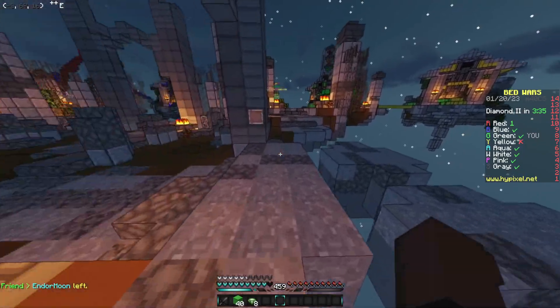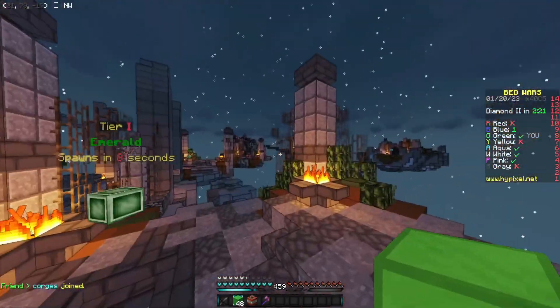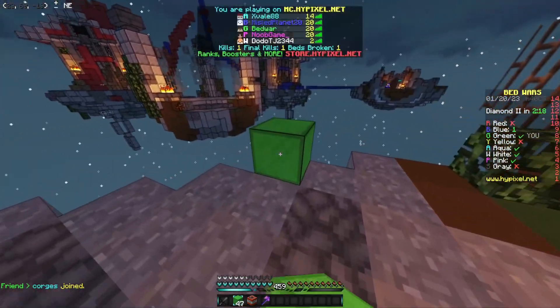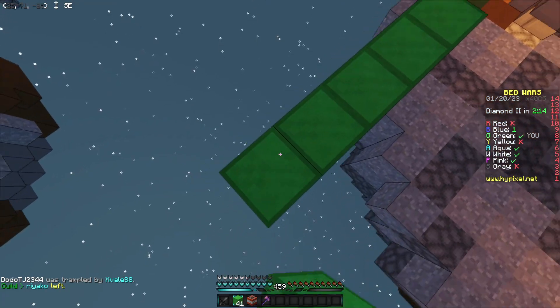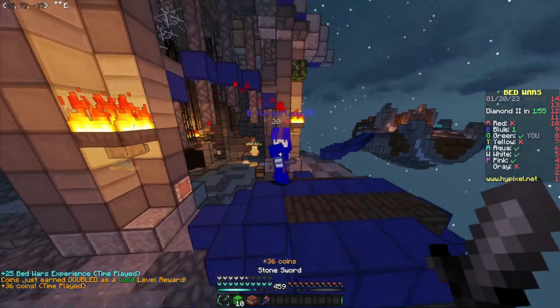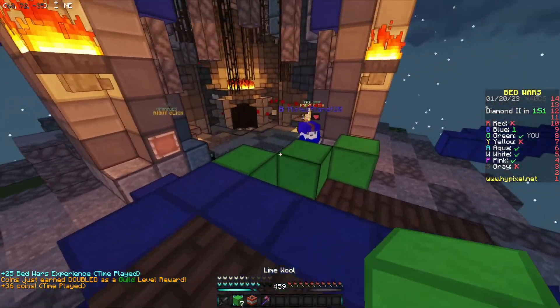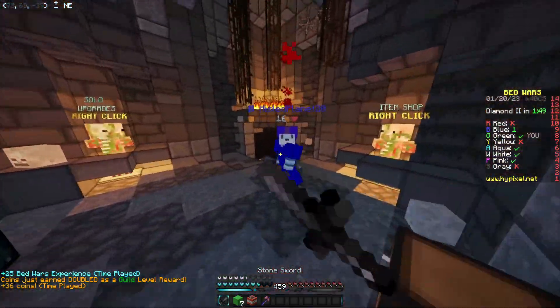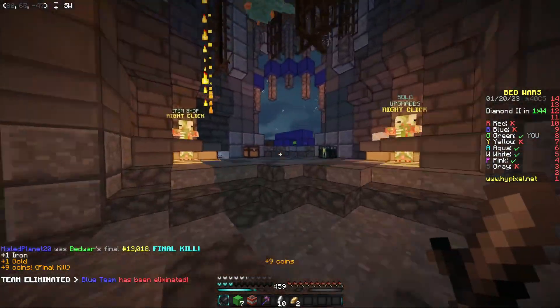We're like three minutes in the game and only two beds have broken, so I'm gonna get early game obsidian just to make sure I don't get rushed cross-map. I'm going for someone else. Okay, blue is over here getting diamonds — I probably want to take him out because if he's getting diamonds he's kind of smart, and he's also my neighbor so he could just bridge from his island to get my bed. Okay, I don't know what his plan there was but I have to take that man out.